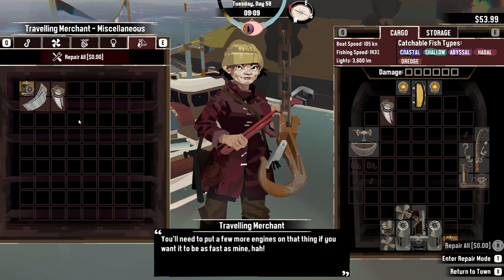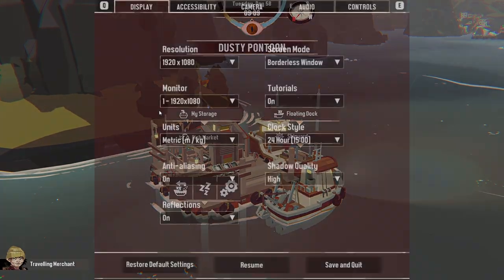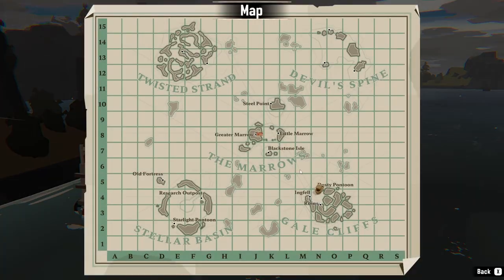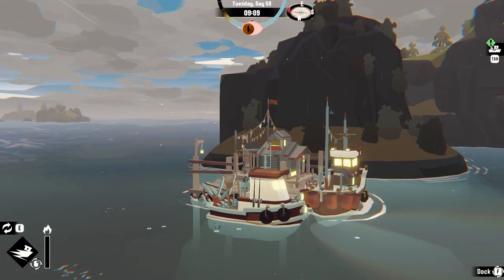So that's how you do it, guys. That is the easiest way to get refined metals. There's other places you can find refined metals — there are one-time things here and there, but that's the simple, easy way to get refined metal. One more time, that's right here on the map, the Dusty Pontoon. So right there, that exact spot, the Gale Cliffs — that's an easy way to get refined metal in Dredge.